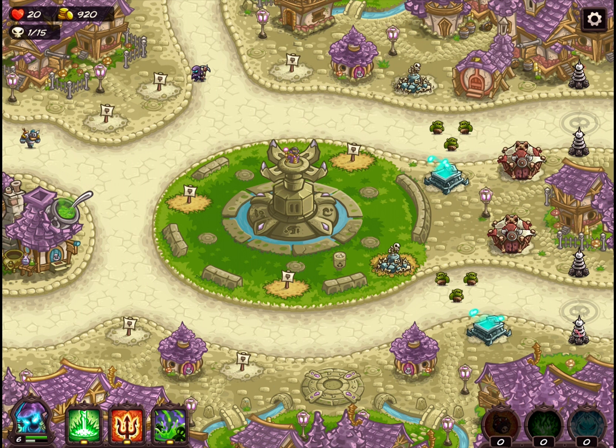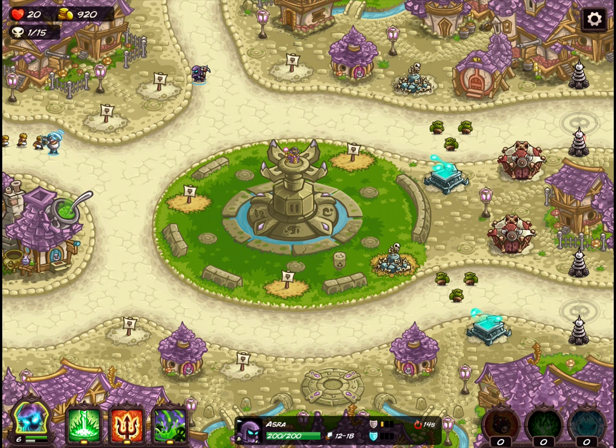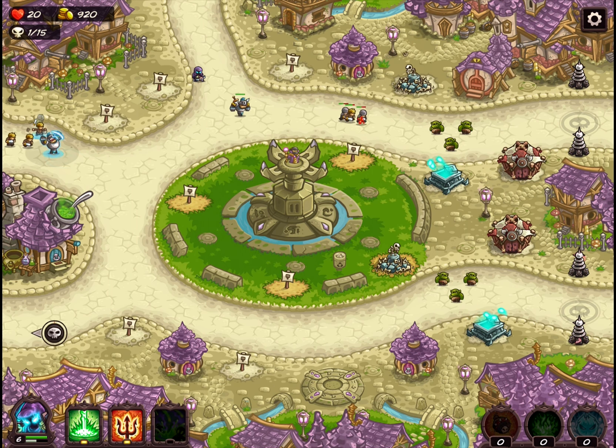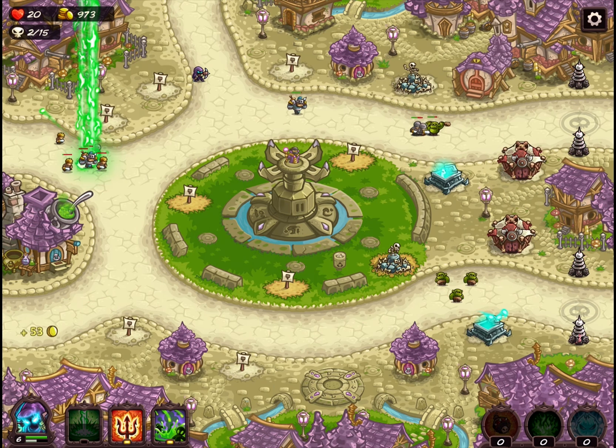Now, the nice thing about Azra on this map is that she can just sit kind of on the side here and just shoot people if you want to. Feel free to just shoot some people from a distance. She's not super powerful — in fact, she's only level 6 at this point, so she's not going to be doing mad damage. But she's got her decent level ability which can do a pretty good amount of damage on a lot of these guys. We're going to Soul Crush and go to the next wave already.